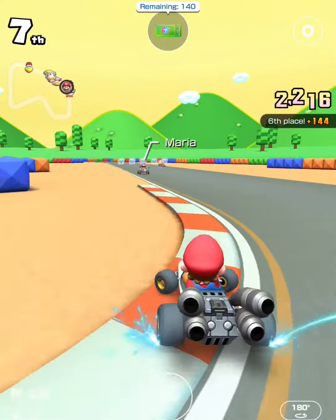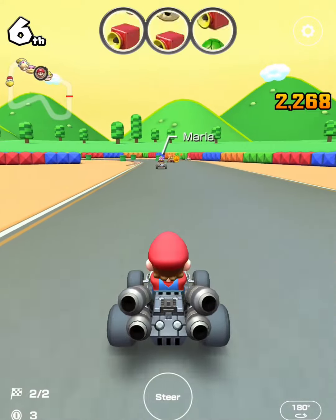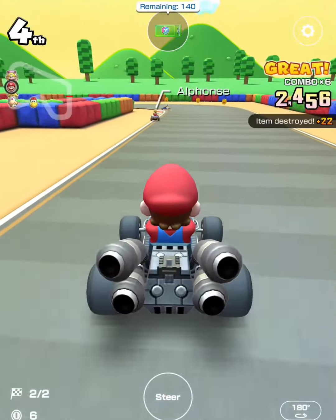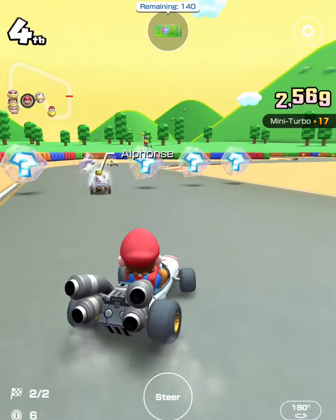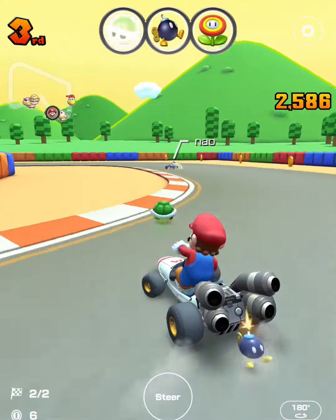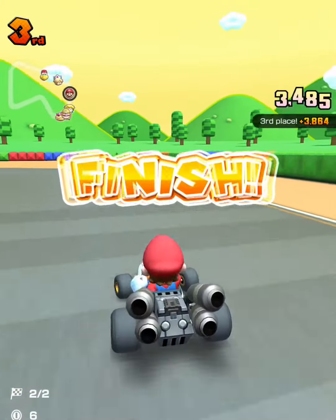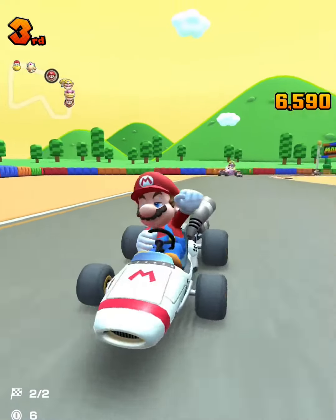We need to make sure to get bombs here — no bombs — so I'm going to use them up. Since it's the final lap, let's see if we can get a bomb here. We did land one on Peach Kimono, so that's good. Let's see our progress.